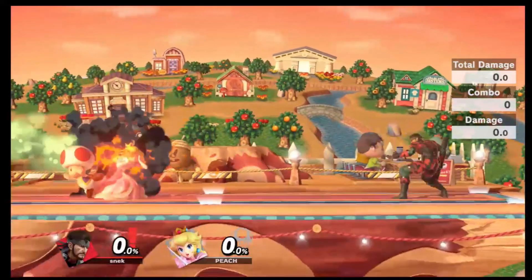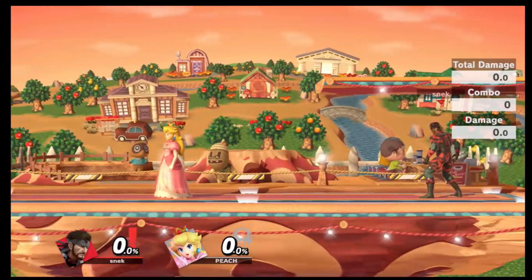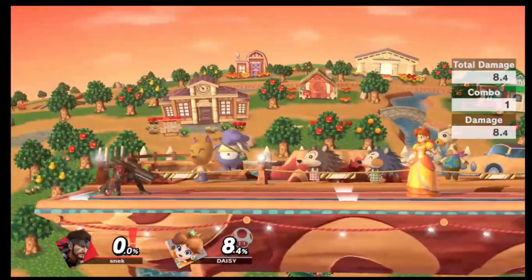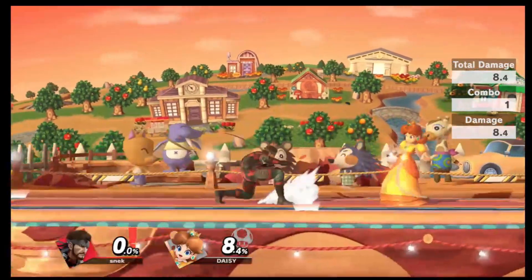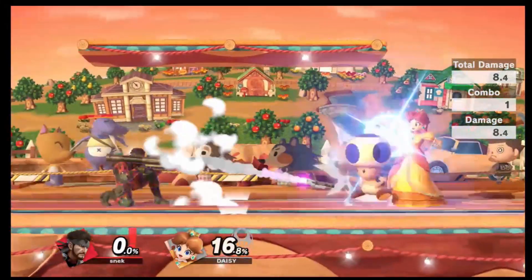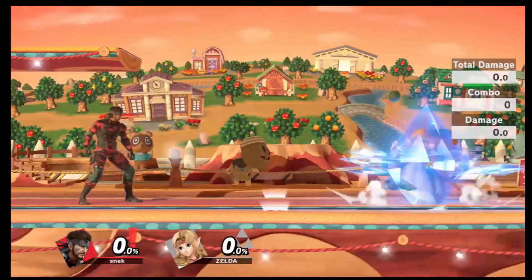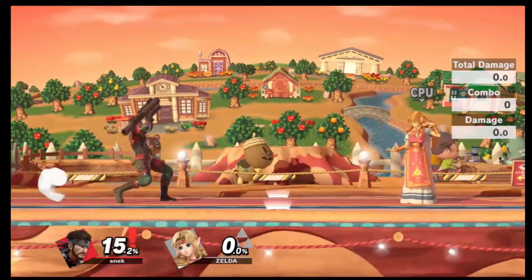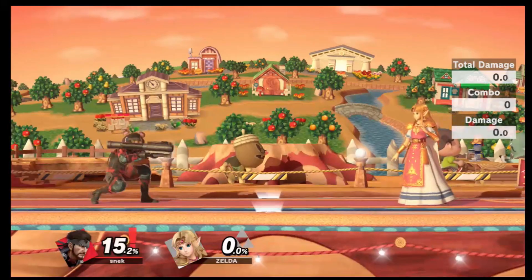Peach is able to press B and protect herself with Toad and throw some poison gas at you. The same goes for Daisy. They negate the damage entirely, and if you're close enough to them, they'll be able to hit you with the cloud. Zelda's special is able to act as both a hitbox, which causes the missile to move right through her, or as a reflector, depending on the timing.